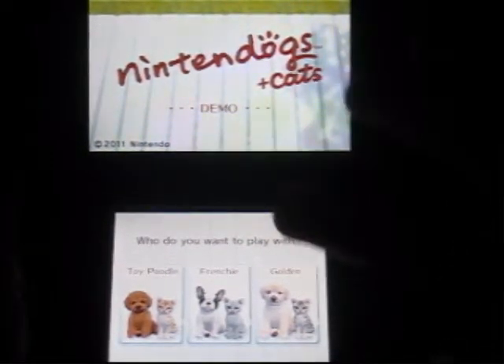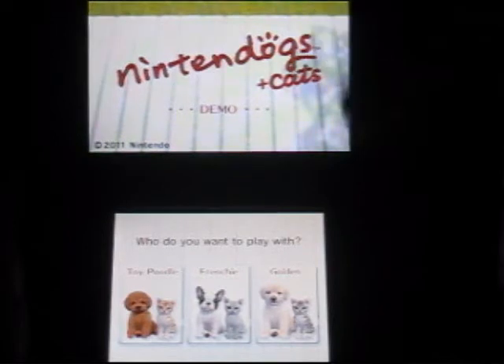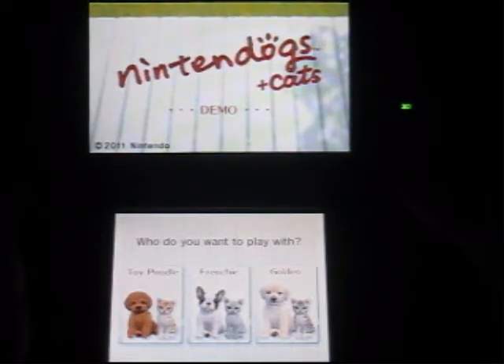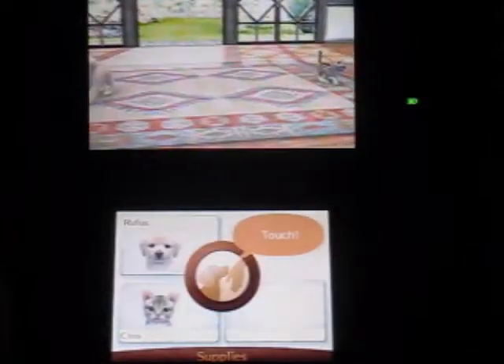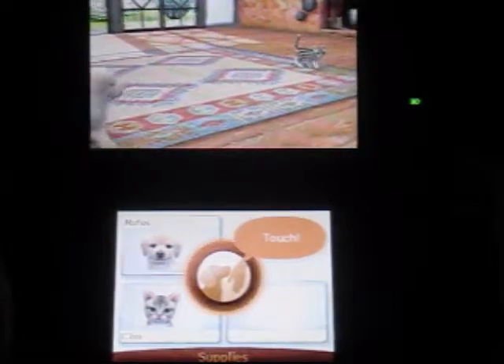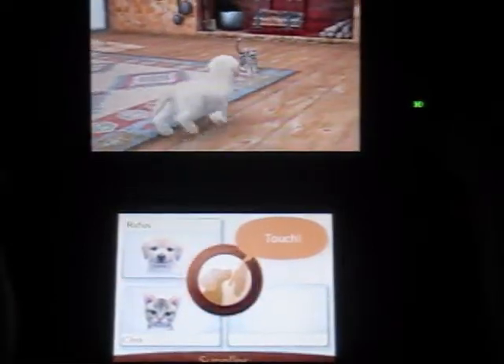So you can choose to play with a Toy Poodle, a Frenchie, or a Golden. I don't know why they only name the dogs because there's cats too, but I'm going to go with Golden. There's really no difference with them — it's just the dogs look different, the cats look different, and you're in a different setting.